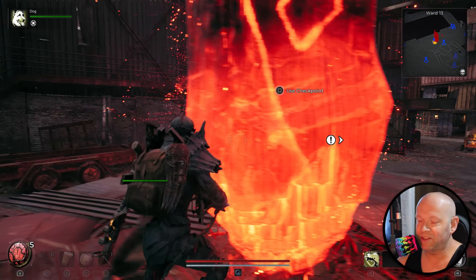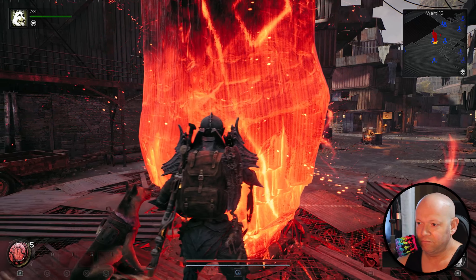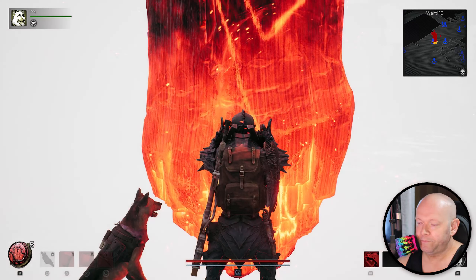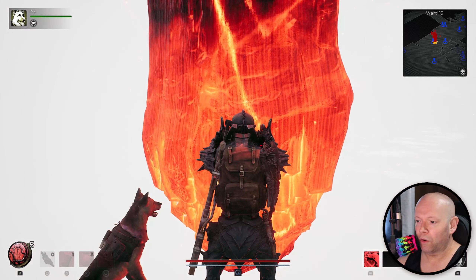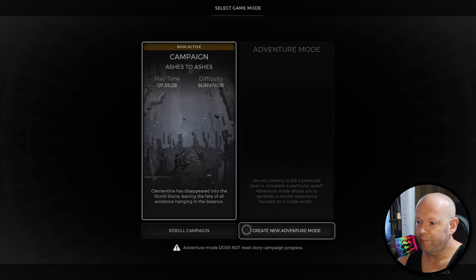When you approach one of these glowy stone thingies, also known as a checkpoint flaming lava tower, and you've passed the tutorial and been playing for a bit, you'll be able to go down here to what's called the world settings. From here you'll be able to access adventure mode.